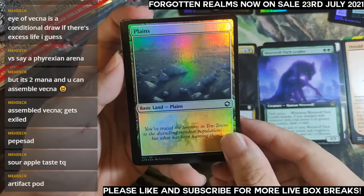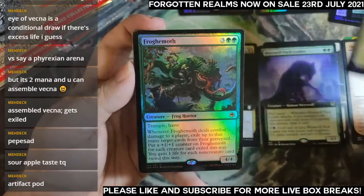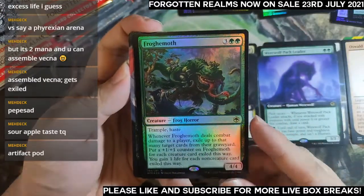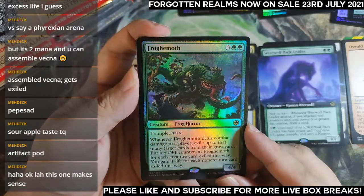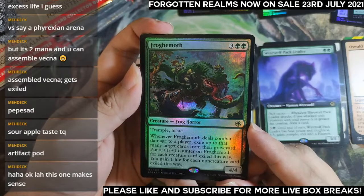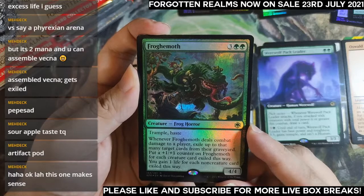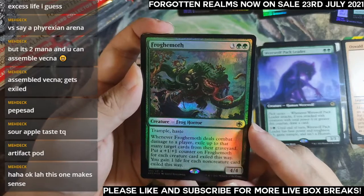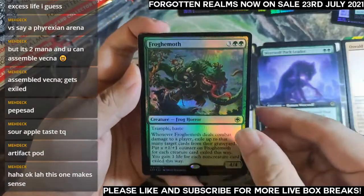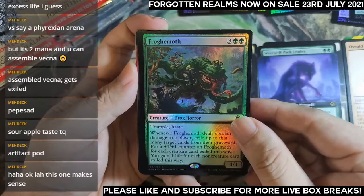My rare slot — it's a Froghemoth. Pretty disappointing so far. Trample, haste, deal combat damage to a player, exile that many cards from the graveyard, put a +1/+1 counter for each creature card exiled this way, gain one life. A 4/4 trample haste that can grow — can end games, I guess.